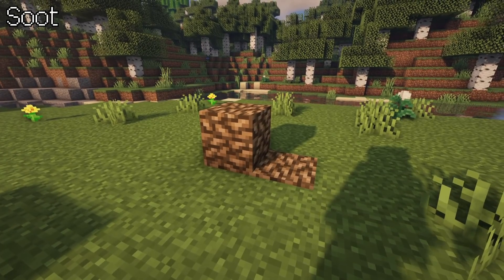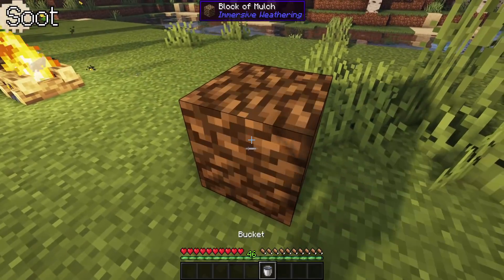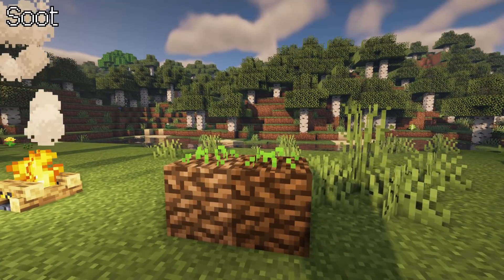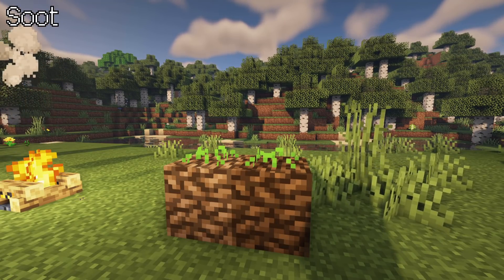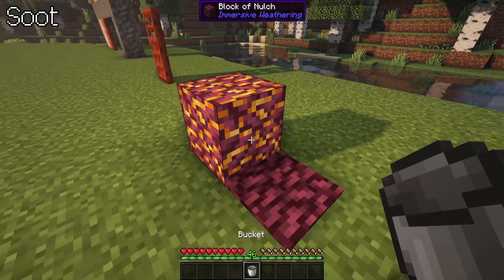Soot is also used for mulch. Not only do mulch blocks reduce fall damage, they create a fire signal if placed under campfires and can be soaked. When moist, crops can grow on them. In order to soak mulch, one either needs a water bucket, rain, or to place it in a humid biome. Naturally they will dry out in a hot biome. The counterpart is a nether variant with the same features, however it can be filled with lava.